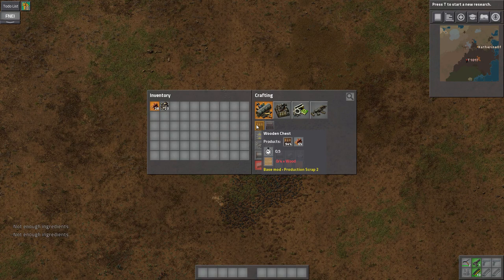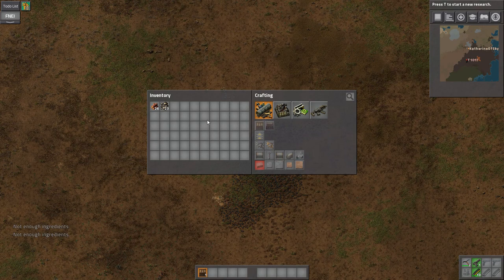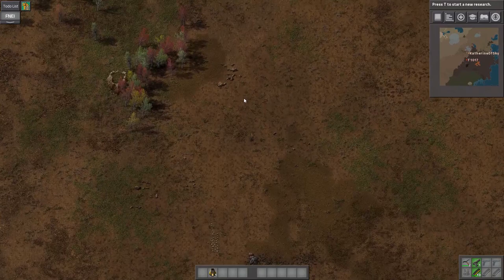It looks like I'm trying to build a wooden chest, but I have to make the wood before I click it. Because it doesn't have all the previous crafts registered, I guess. That's funky. It can get annoying, but we can always just automate everything. I'm not a big fan of hand crafting anyway.